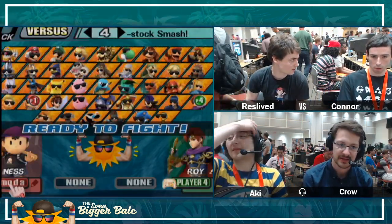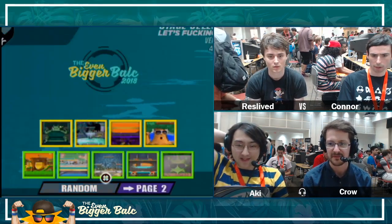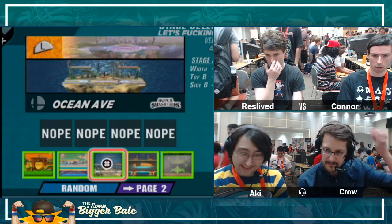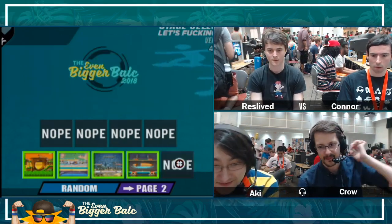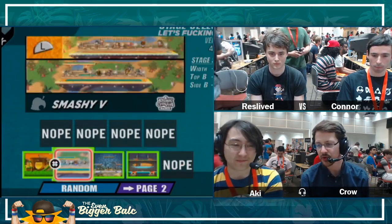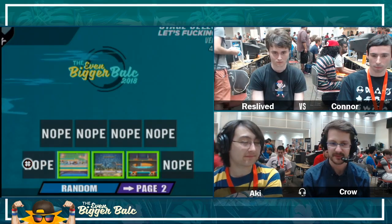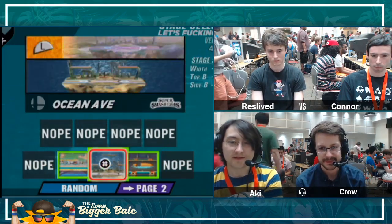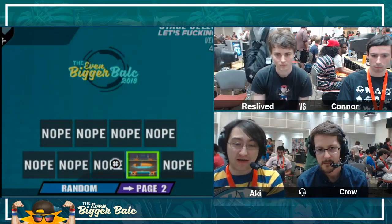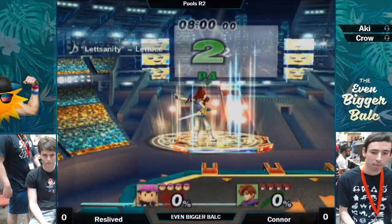Ness wants to be right on top of you. So what I feel like is probably going to happen is that Connor's probably going to have to go for a lot of down tilts. Ness is definitely one of the characters that's susceptible to crouch-cancel shenanigans. What happens if you're holding down when you get hit by the PK fire? You just stay put. And depending on how people get hit by PK fire, they have different reactions — some people like to SDI up, some people like to SDI away so they get the roll.